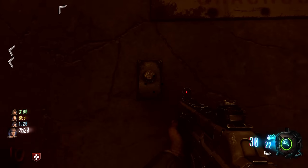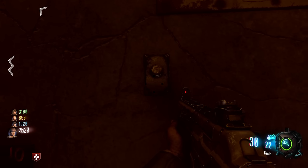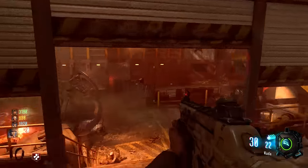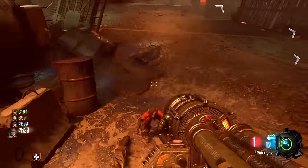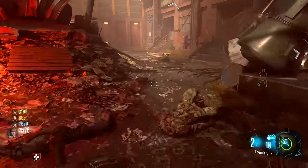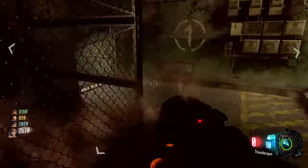Once you've found them all, assign a player to each button, then give yourselves a countdown — three, two, one — and press them all at the same time. If you succeed, they will sink into the wall and you've done the step. If you fail, just give yourself another countdown and try again. If the monkey round ends before you manage to do this, you're going to have to wait until the next monkey round, so try not to end the round until you've completed the step.